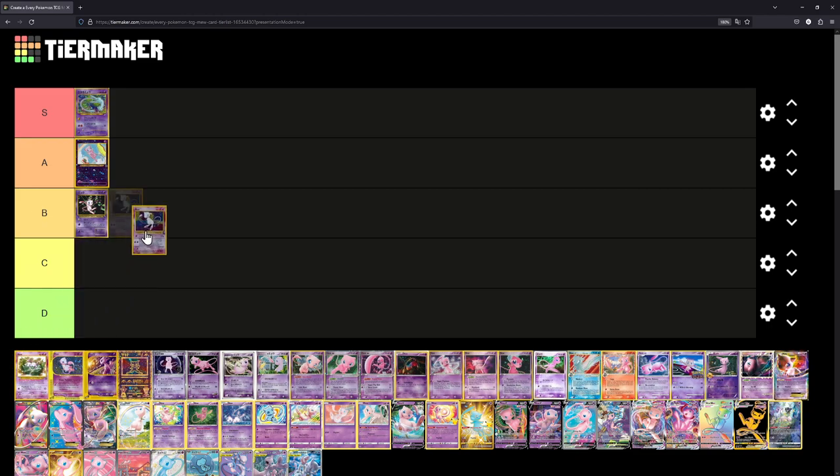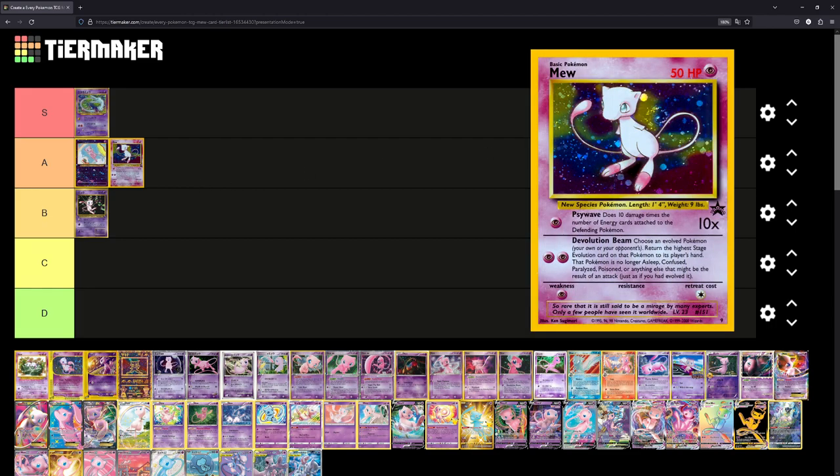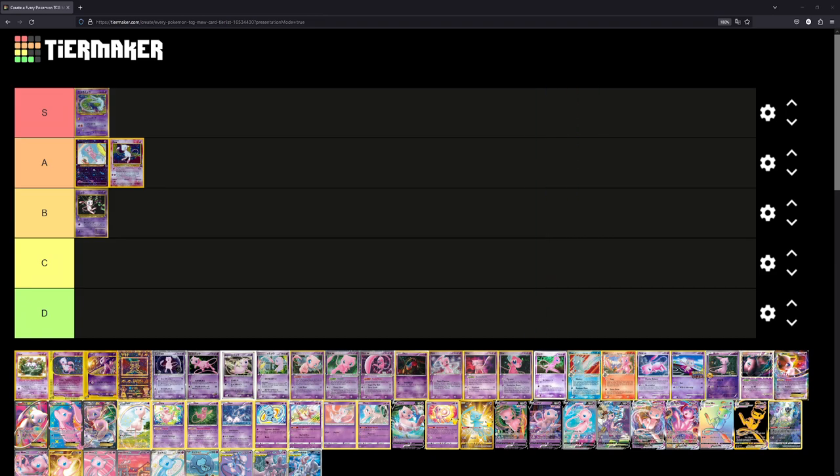The Mew Black Star Promo — this is such an iconic Mew, we'll put it at A as well. I believe this is also illustrated by Ken Sugimori, which is correct. This card was actually included in the Japanese Fossil Expansion, but in English it was just a promo. There is also a non-holo version of this card — funnily enough, that's one of the only cards that survived the Great Purge when I sold all my Pokémon cards, which I still regret to this day.